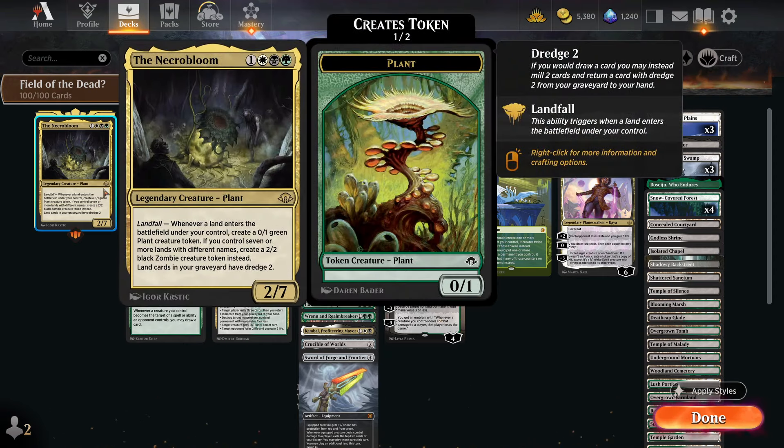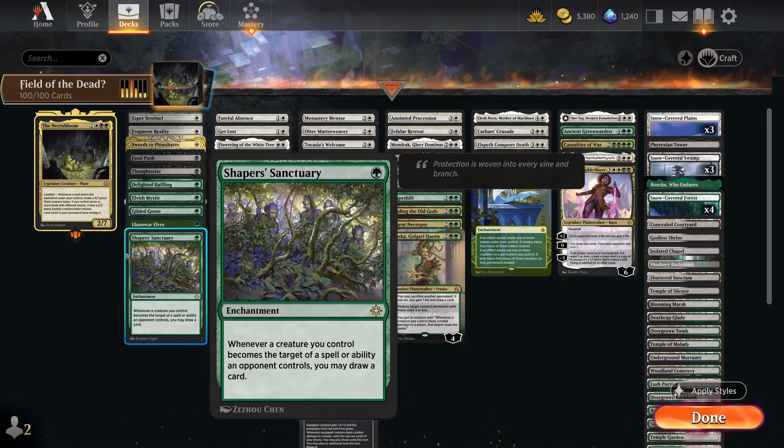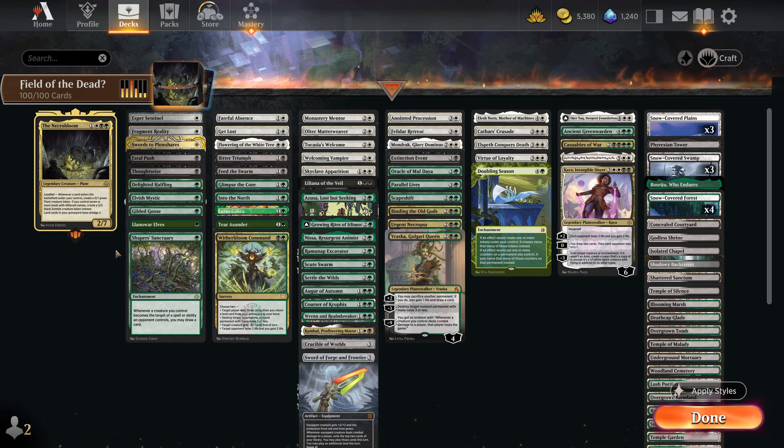For one mana you get seven toughness, which is kind of crazy — the most ultimate toughness on a plant you could ever get. You could make this some kind of 'butts matters' deck where you have lots of stuff that boosts toughness and then makes you attack with toughness as power. I'm not sure that's entirely possible in this format yet, but I'm just happy with how this deck's gone.